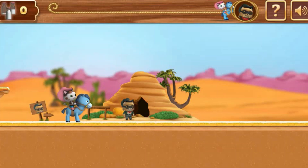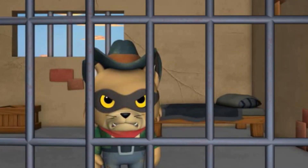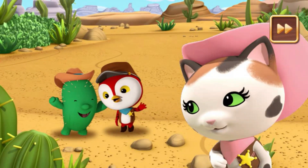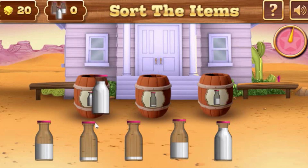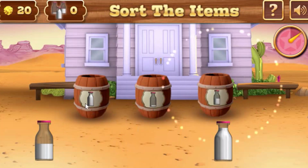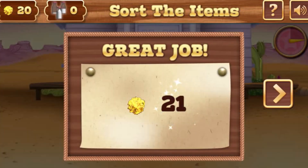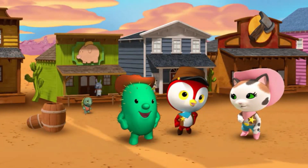Yee-haw, we found the hideout! Great job! You just earned yourself some gold nuggets. Why don't you stay in there a while and think about what you've done? Great job, partner! Now let's go and sort the stolen items and give them all back to their rightful owner. Nice job — you got them all sorted! Now let's get all these milk bottles back to Ella. You just earned yourself some gold nuggets. Yee-haw! Now let's get back and find the next bandit.